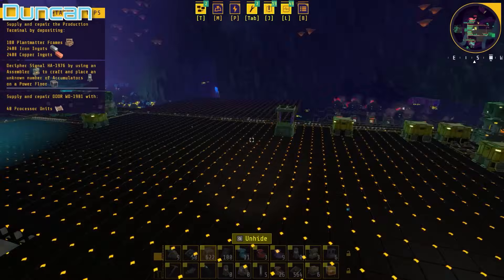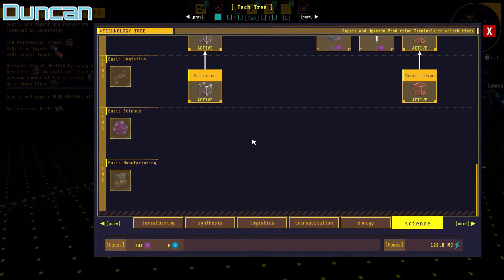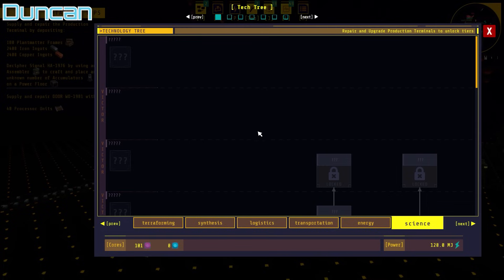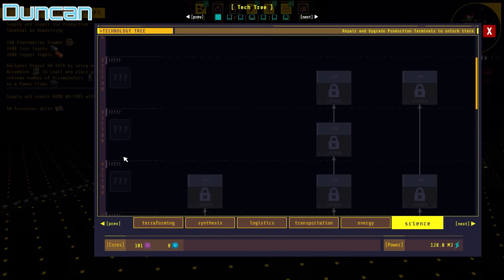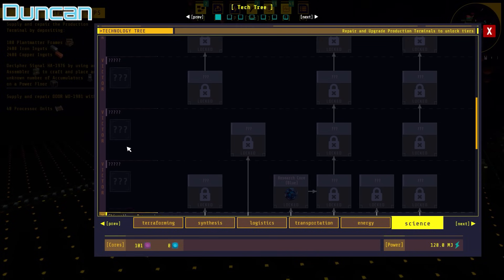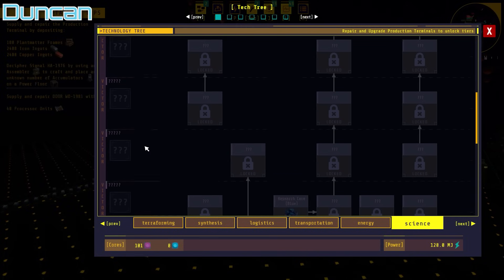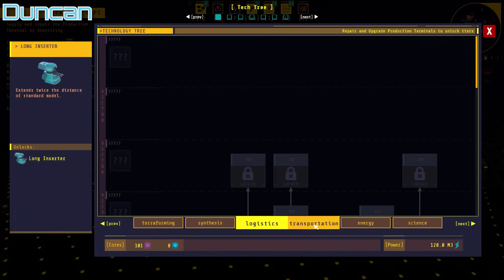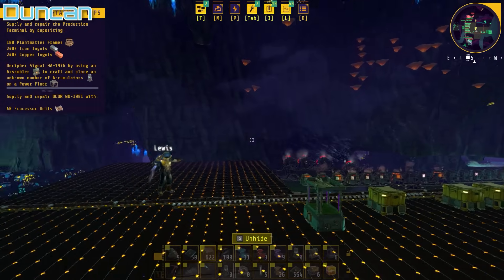Yeah, there's quite a lot it feels like in early access. Looking at the tech tree, it looks like it goes up to tier Victor — wait, they're all Victor. Yes, I don't know what that means. Oh no, this is where we are. Well, there's quite a few tiers — like the last two tiers aren't there by the looks of things. But there's still lots to do, you've got tons left.